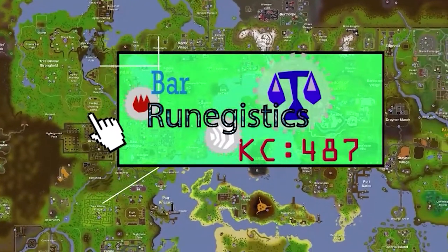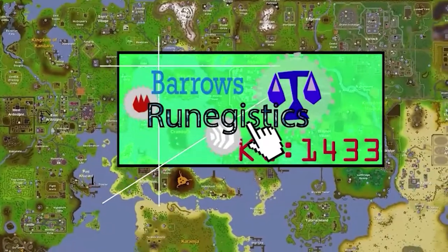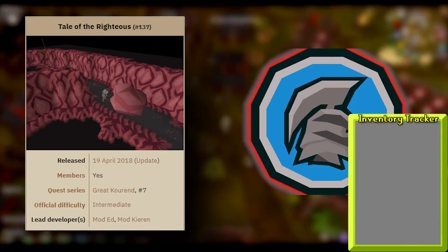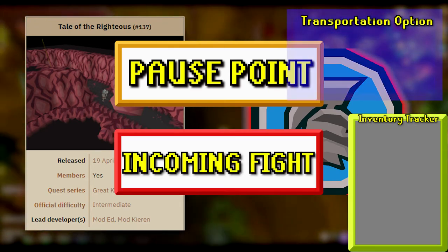Welcome to RuneGistics, where I make fast guides that cut straight to the point and help you get your OSRS tasks done as quickly as possible. Today's walkthrough is for Tale of the Righteous. This guide applies to no restriction accounts as well as Iron Man accounts. Feel free to follow the inventory tracker, pause points, pre-fight indicators, and transport indicators at your leisure.